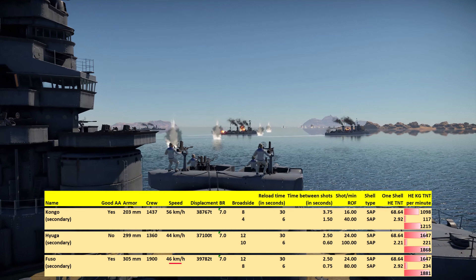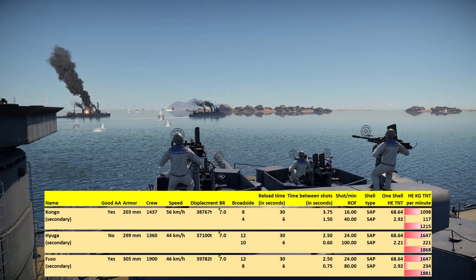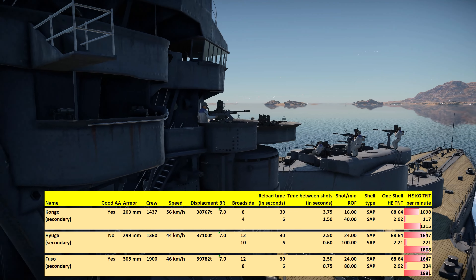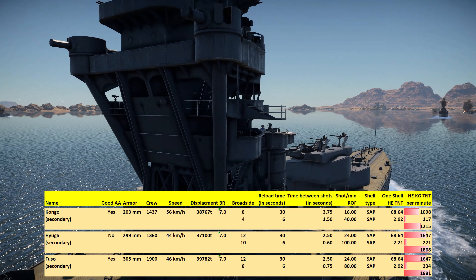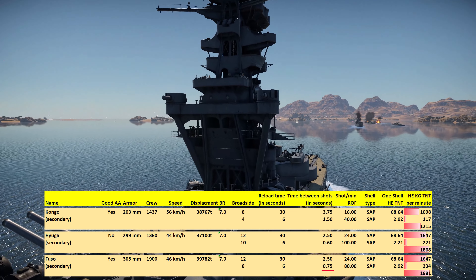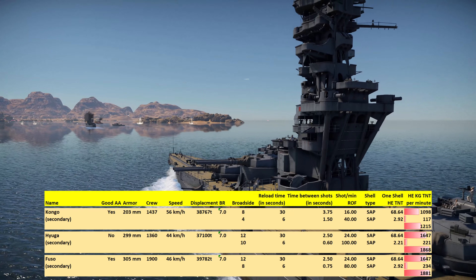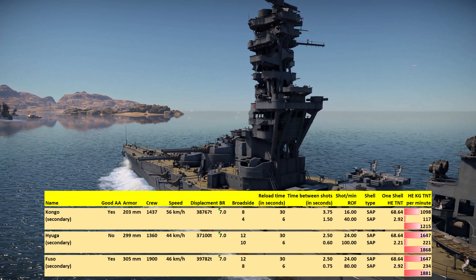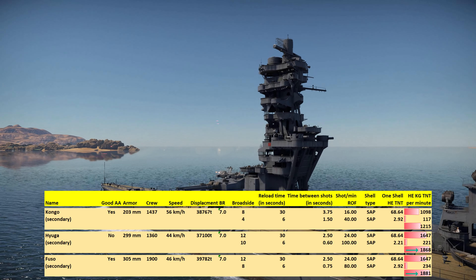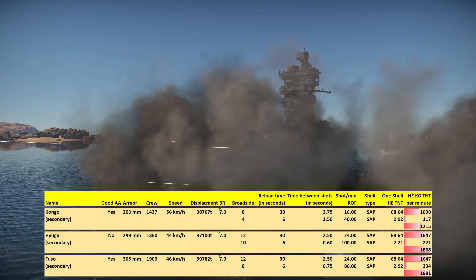The speed is more in line with the Hyuga at around 46 km/h, which is not bad for an older-style battleship. Looking at the broadside, the Fuso brings 12 main guns and 8 secondary guns per side. Using SAP as the main round, the Fuso delivers 68.64 kilos of TNT per SAP shell — very good — and just edges ahead of the Hyuga in terms of total TNT on target per minute.